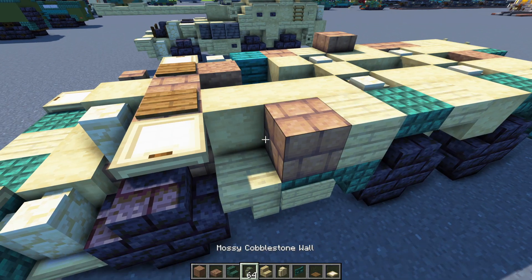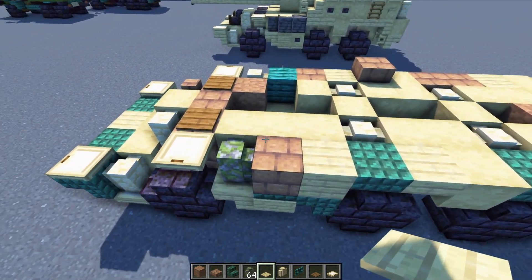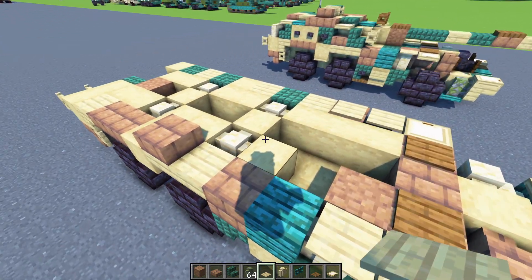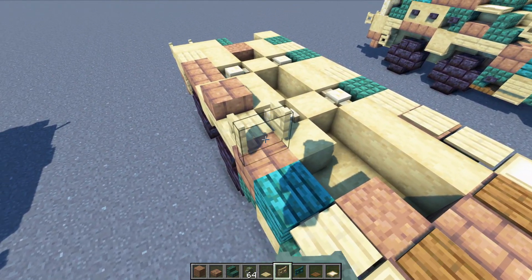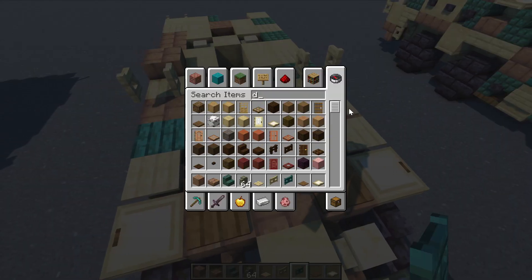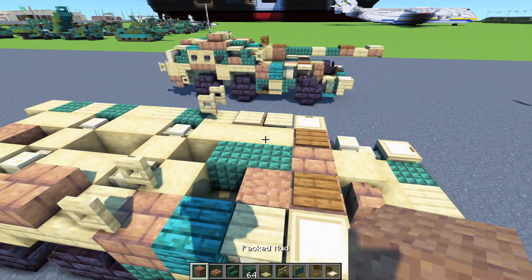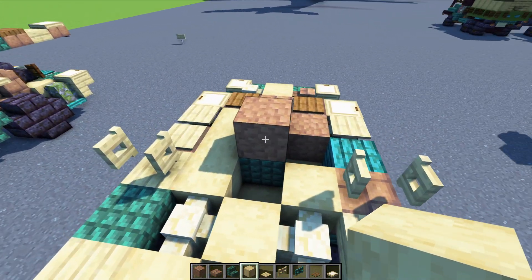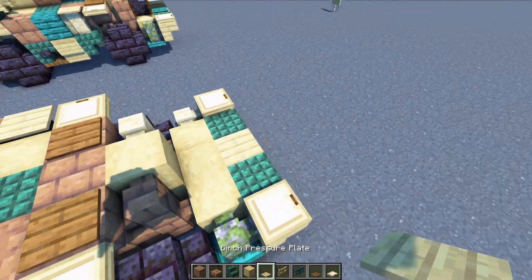We'll need a cobblestone wall right here. On top add in a birch pressure plate two blocks long, other side another one. We'll need to add in a birch fence gate on top of this mud brick — open it up, other side same thing. Then add in a dark prismarine block, two blocks long, packed mud on top, stripped birch wood two blocks long, and then a dark prismarine slab two blocks long.